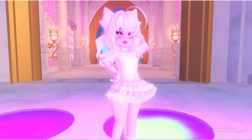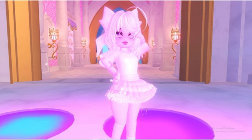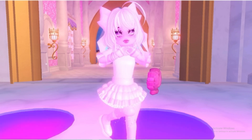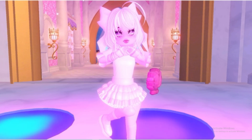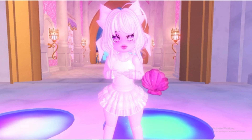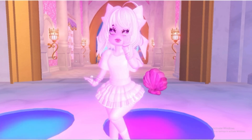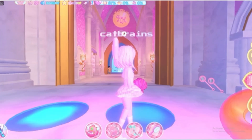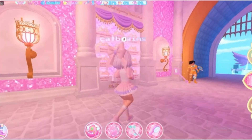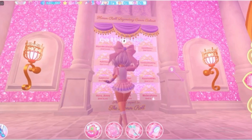How To Do The Dungeon. First, you're going to want to go into the castle's heart, and there should be this, on our roll, Legendary Crown Cabinet.